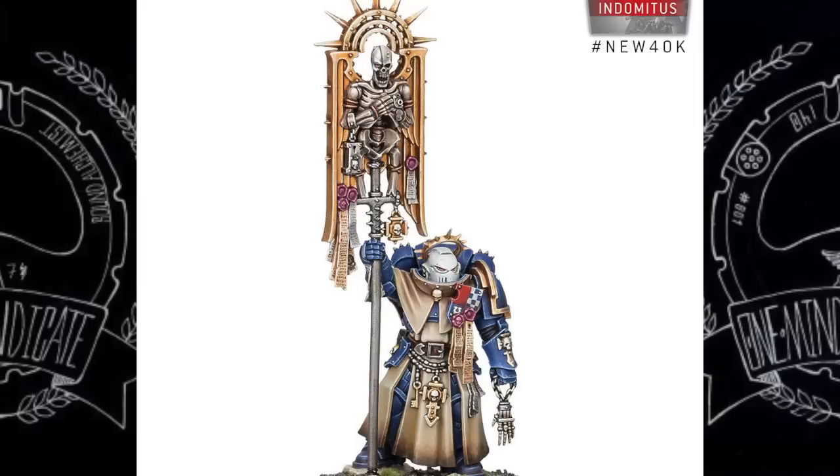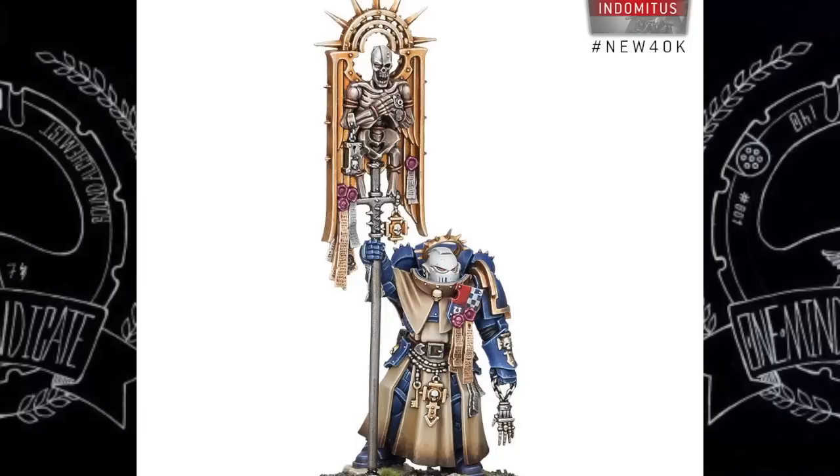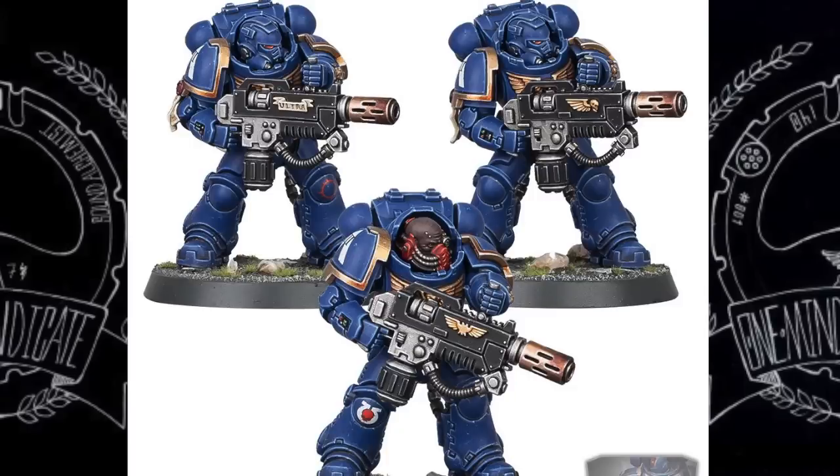Then we have the Blade Guard Ancient. I really like the look of this model — maybe it's the sleekness, it just draws me in. Except for that little bone necklace, which almost reminds me of the scrimshaw stuff the Iron Fists do. He'll be there to support the army — plop him in with your captain and the veterans so you can ensure more damage in close combat.